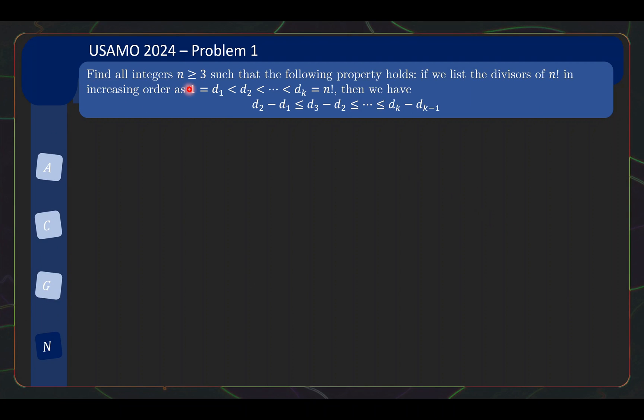For problem 1 we have a number theory problem: find all integers n greater than or equal to 3 such that the following property holds. If we list the divisors of n factorial in increasing order as d1, d2 until dk, then we have d2 minus d1 less than or equal to d3 minus d2, less than or equal to dk minus dk-1. Writing out divisors in increasing order seems to remind some of us of the IMO 2023 problem — a very interesting throwback.